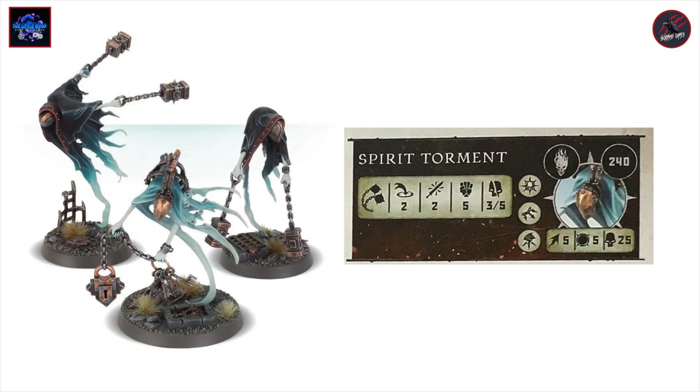Next there's a collection of three models called the Crawlock the Jailer set. One of those is going to be the Spirit Torment at 240 points, movement five, toughness five, 25 wounds, with the Leader, Trapper, and Fly rune marks. The weapon is range two, two attacks at strength five, dealing three to five on a crit. So you've got a lot going on here — lots of rune marks, can fly, pretty tough, and takes a good amount of wounds.